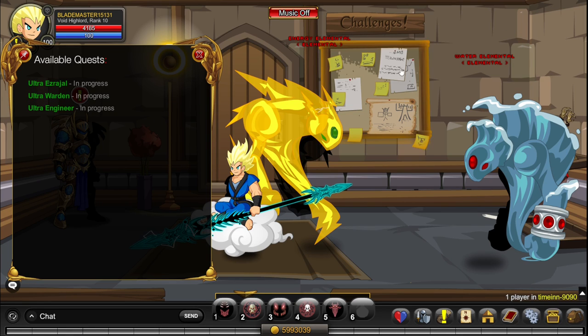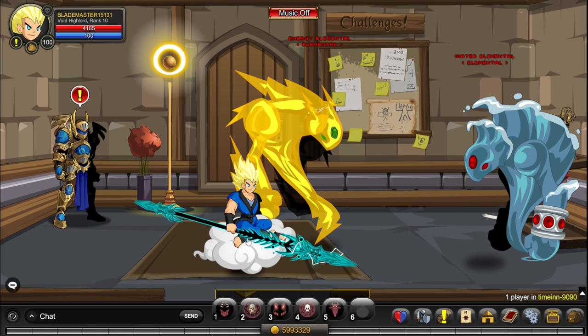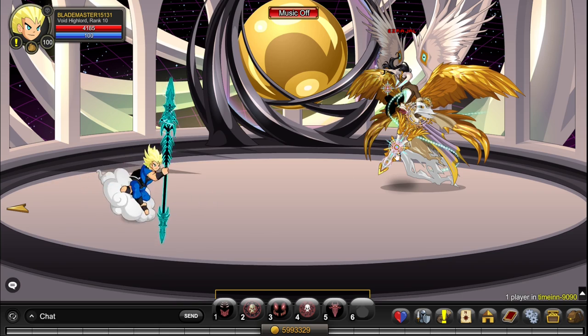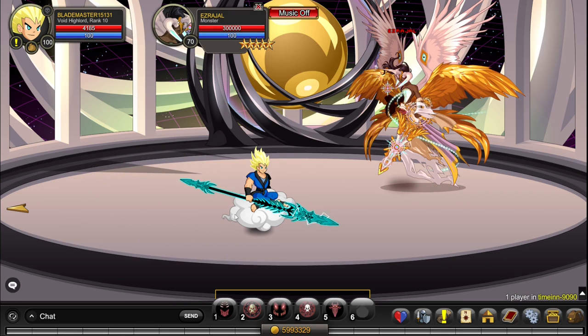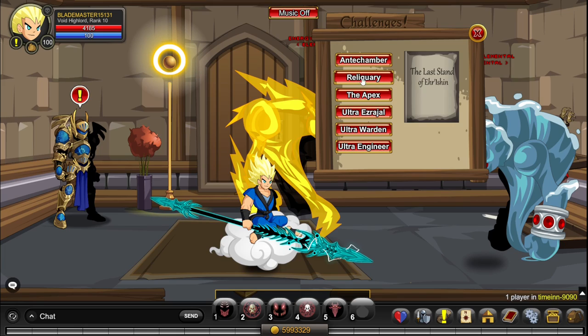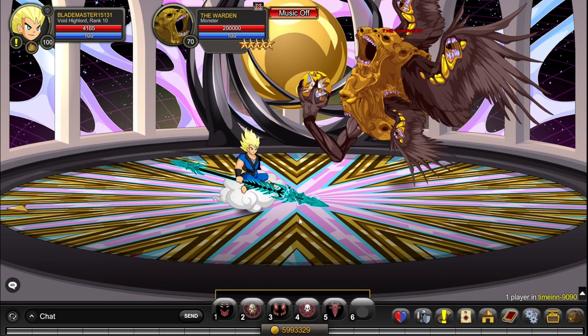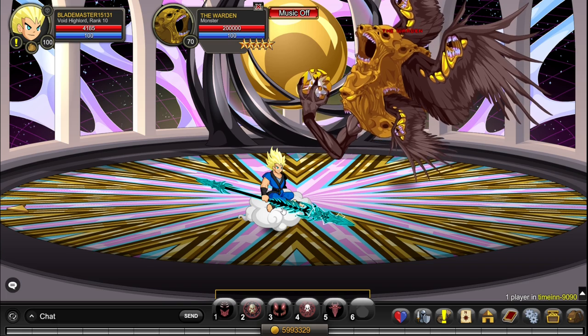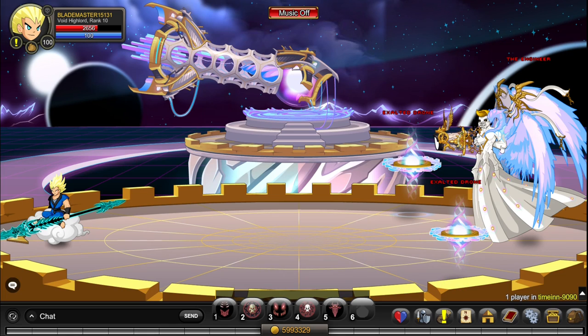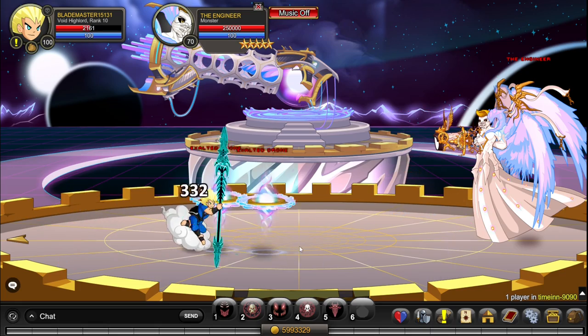You can find each boss by clicking the challenges menu. Click on the challenges menu and go to the antechamber — here you kill regular Ezreal until he drops 10 Exalted Forge Metals. Then go to the Reliquary and kill regular Warden until he drops 10 Exalted Relic Pieces. Then go to the apex and kill the Engineer until they drop 10 Exalted Artillery Shards.